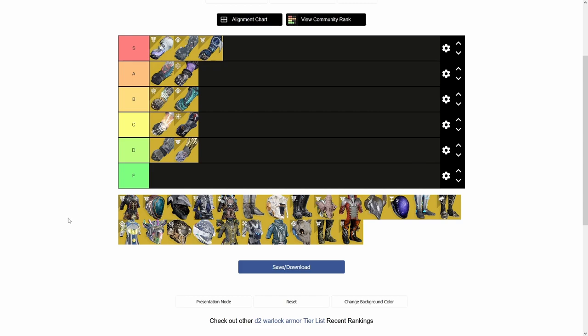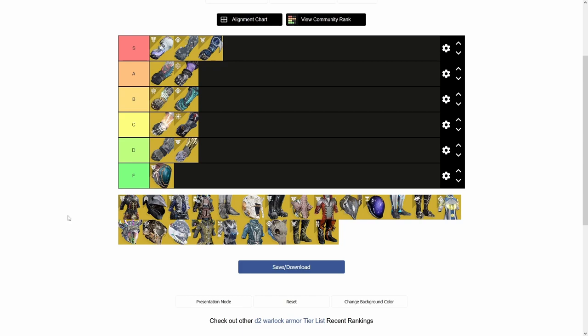Apotheosis Veil is just useless. Maybe if you need to cast your super and need a grenade up right after — that's where it could come in — but as a warlock you get your abilities back so quickly anyway. It's just not it. I don't know how it was ever good, maybe it had better buffs back then, but now it's just not.